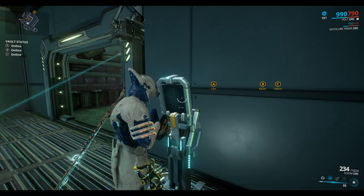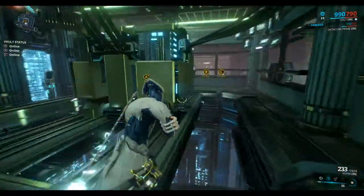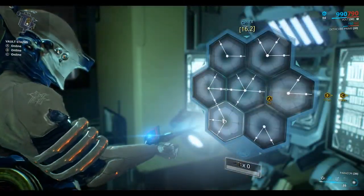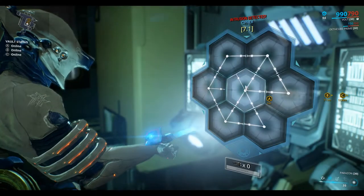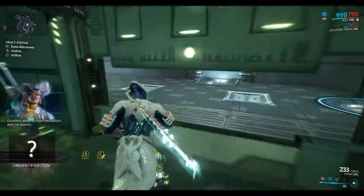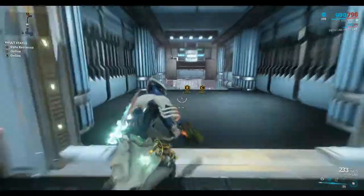Careful not to run straight into this room because there's a ceiling scanner there. When it moves left like that you can shoot it out, and then unlock the vault. A clean extraction with no alarms. I'm going to go back out the way I came in. Let's head over to Vault B.